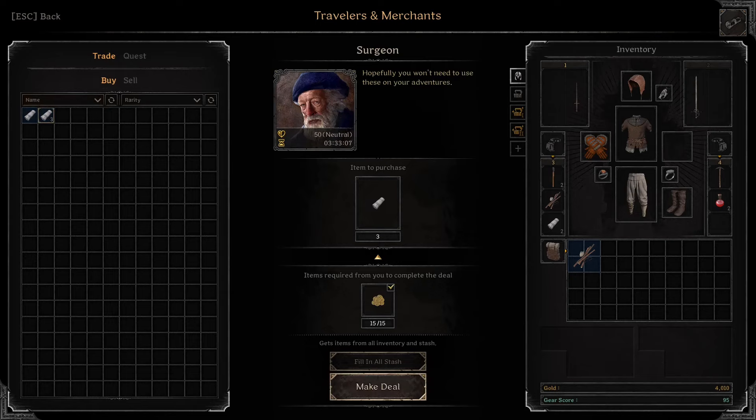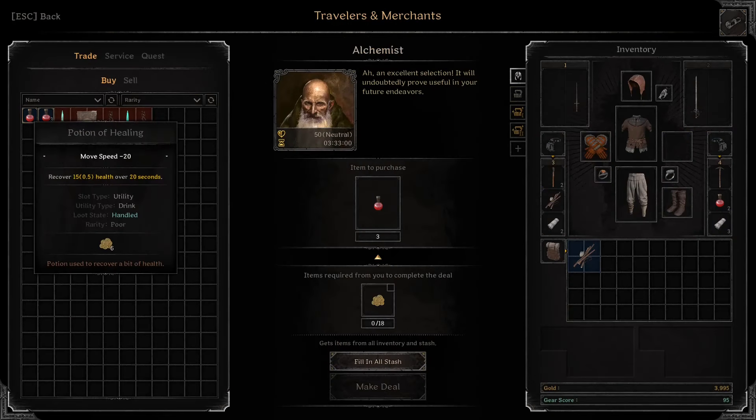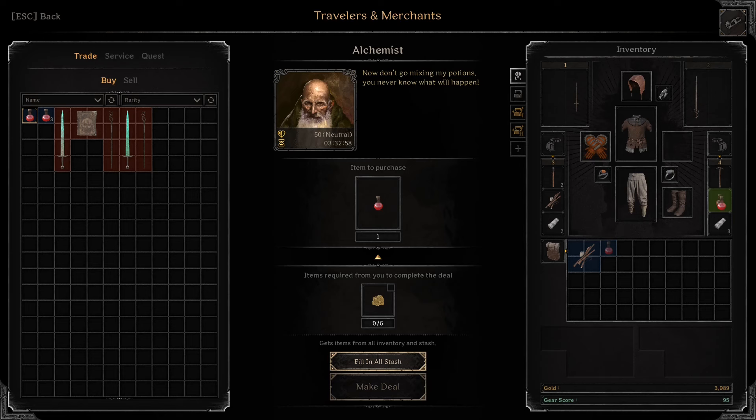Two sets of bandages — actually, maybe just one set of bandages. And an extra potion. Can I stack this with this?